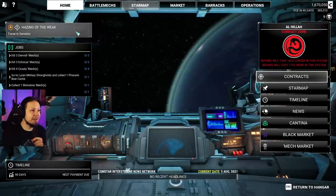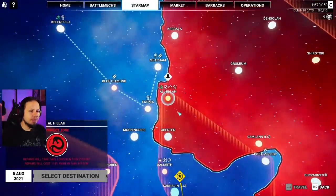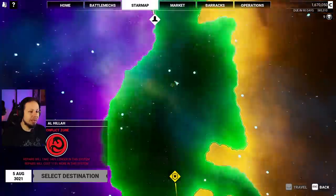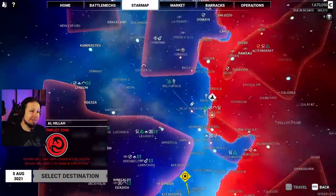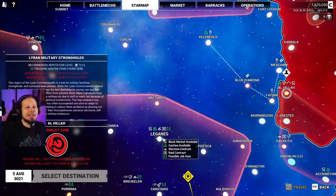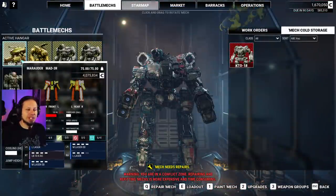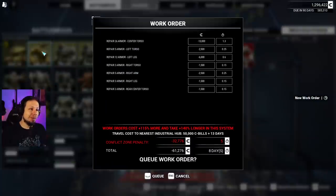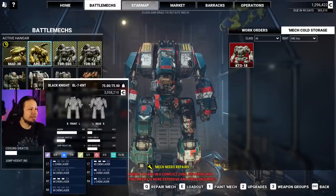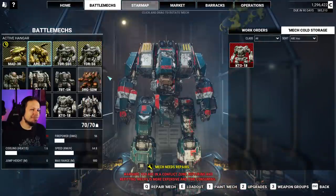We've got to do some repairs here. Hazing of the week is the next mission. Where's our collection thing? Travel to Liren something and collect some stuff. Do we quickly play the Cantina mission and then go south? It's all the way south — we might want to do that. It's a Warzone. I can actually try the Dragon with an AC-20 — that's possible. I think I want to do that before we go and continue our storyline. Let's repair everything.